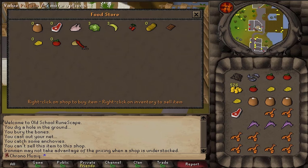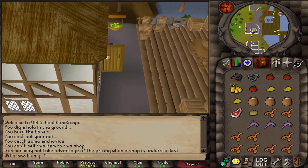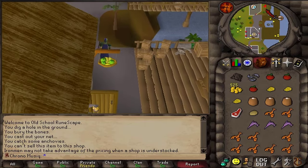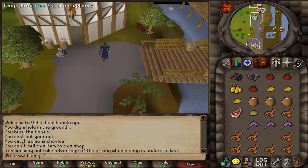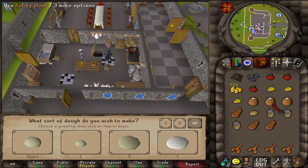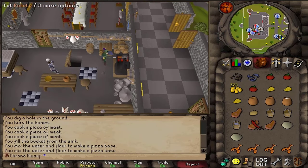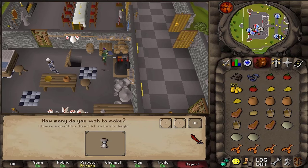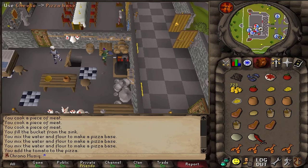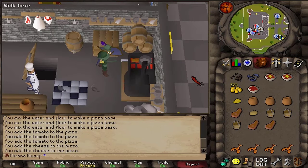Next up, there are also six additional new cooking training methods: three different kinds of pizzas, two different kinds of cakes, and stew. Good thing that basically all of these requirements can be bought from the food store in Port Sarim. Let's make a pizza base, add tomatoes — it's done one by one, obviously — classic. There's no X or all button.